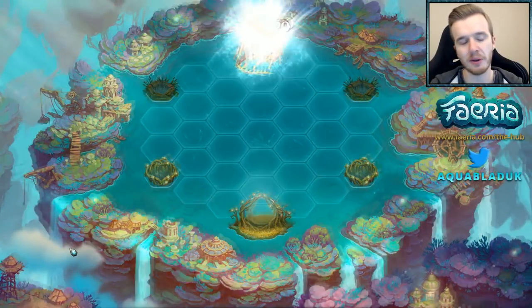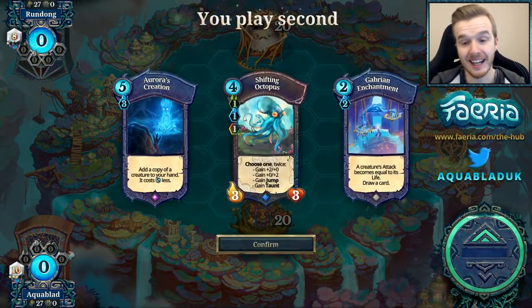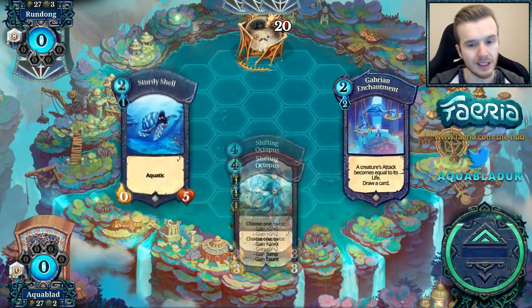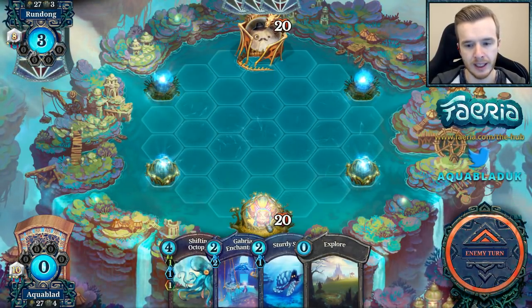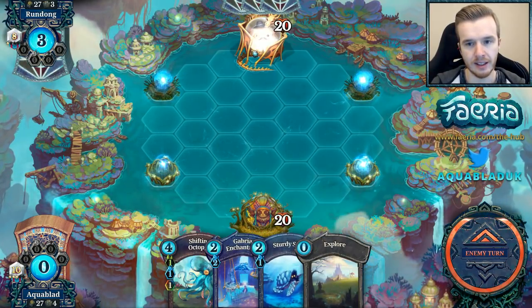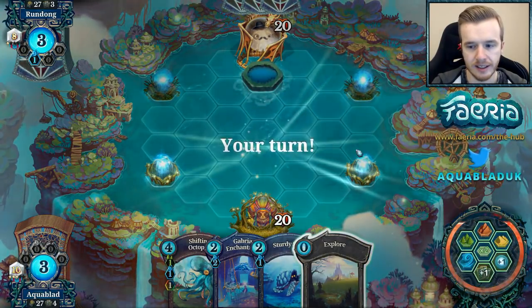Into our first match with Apex Predator. As you can see it's the start of the season — had a couple of games with this list and haven't lost yet. We'll see how it performs. Sturdy Shell — fantastic. I kept the Octopus; I can play this turn 3. The Sturdy Shell is absolutely perfect here. Our opponent Rundong is going to start things off late.